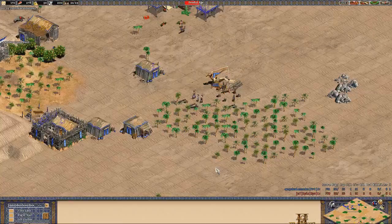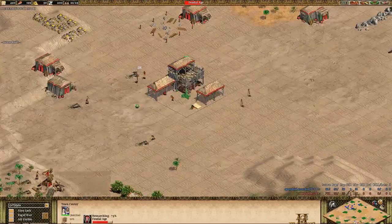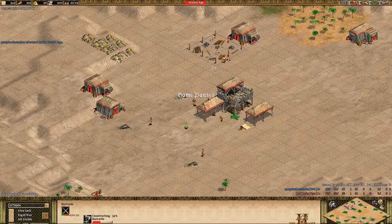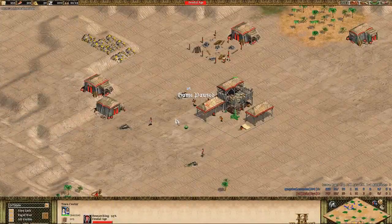The blue player is going archers at 22 pop — Portuguese have cheaper archers and cheaper gold units. G-Pen's barracks is a little late. At 60 percent feudal, one villager builds the barracks; at 70 percent feudal, two villagers build it. If he didn't know that, it should be classified as an error — things players don't know get classified as errors.